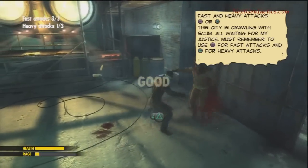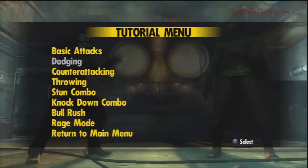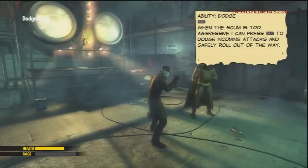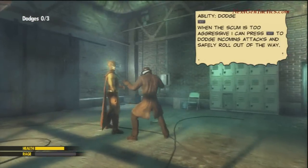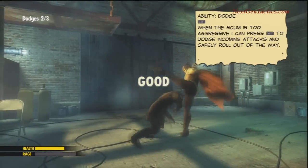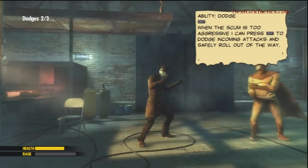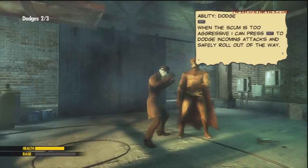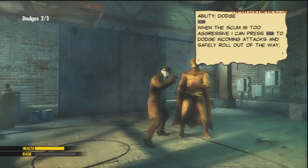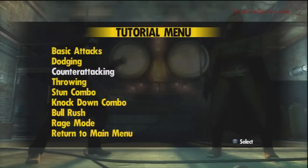Pretty easy stuff — just do three attacks each. Dodging: you've got to be pretty quick to hit R1. As soon as you see him move, you've got to hit it. We actually did this twice through — the first time we missed it a few times, but this time through we got it okay. You've got to do it three times.